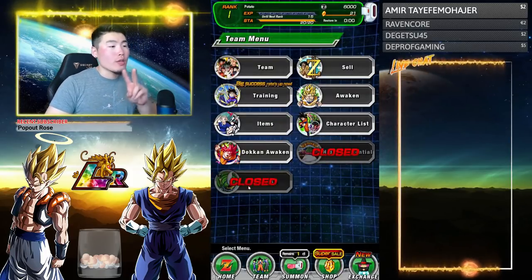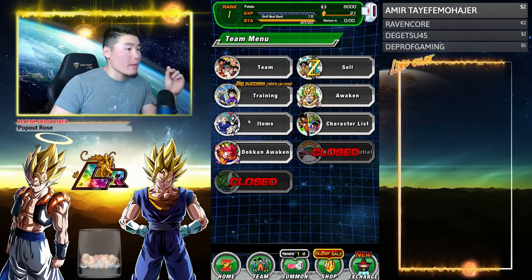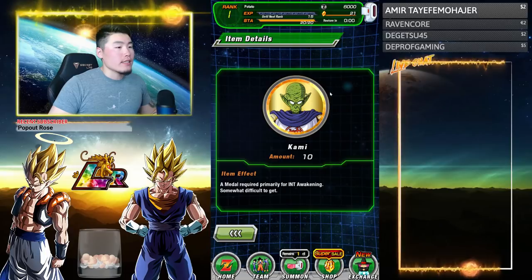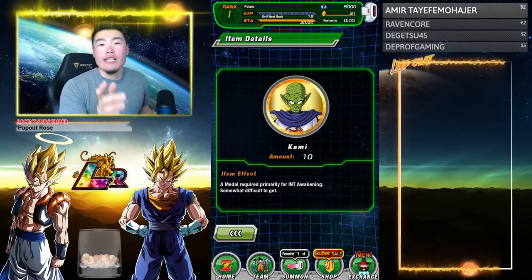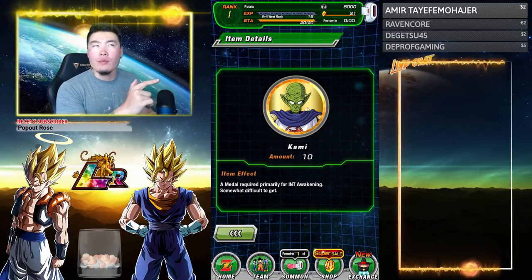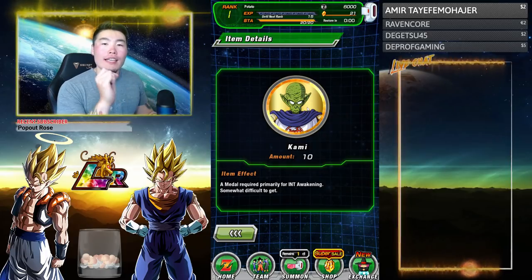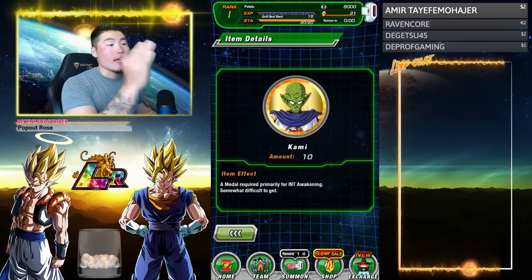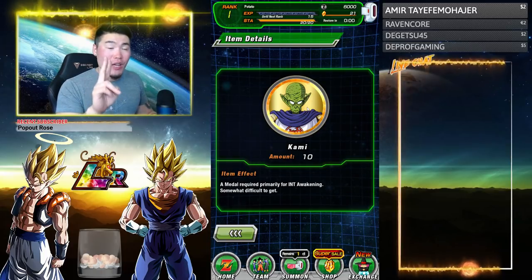For Ball No. 2, you have to awaken a character with a Kami Medal. So we're going to go to Items, Awakening Medals, and this is the Kami Medal. I believe all INT characters use Kami Medals to awaken, so just awaken an INT character that uses a Kami Medal and you should get your second Dragon Ball.